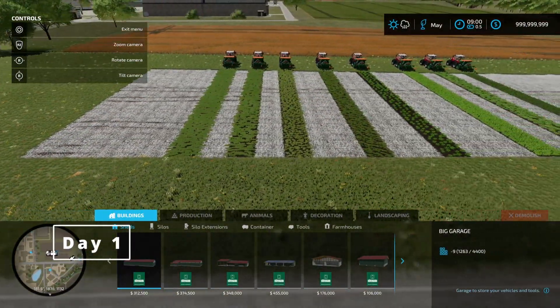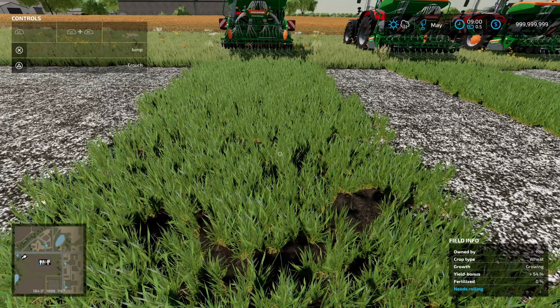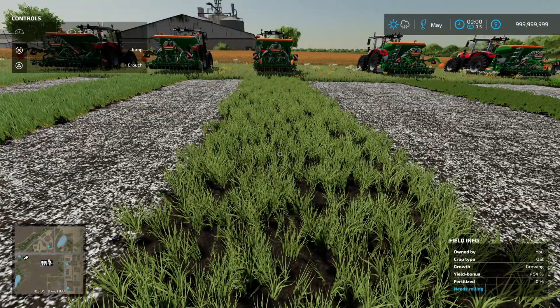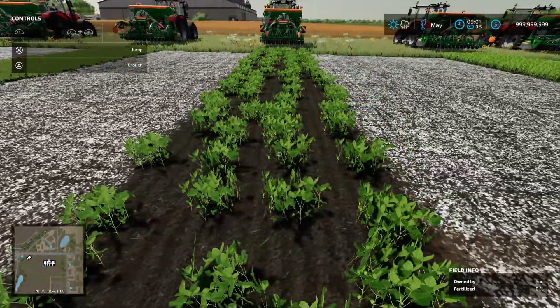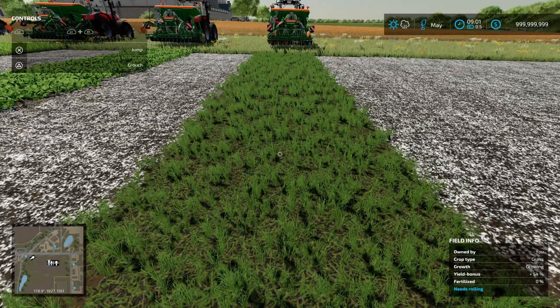All right, here we are day number one — we've got our first growth stages of each crop. The wheat has sprouted with no weeds so far. The barley looks very similar to the wheat. The oat looks a little bit different, maybe a lighter shade of green. The canola has a different visual appearance. We've got soybeans and sorghum as well. The oilseed radish is already ready to harvest — cultivating it back in would give a fertilization bonus without needing liquid or granular fertilizer. And this is our grass.